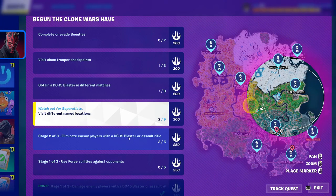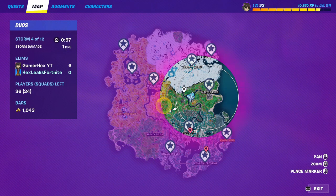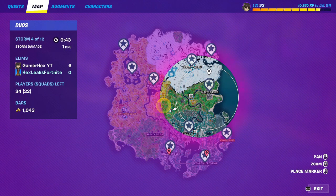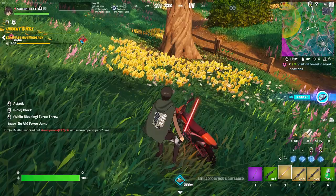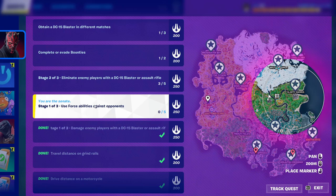For the next quest you have to visit different named locations. Track the quest and it will show you which locations you've visited and which you haven't. I already visited Frenzy Fields and Shutter Slap. There's no special strategy — just move around. You can use a bike to get around faster until you've completed all the locations.